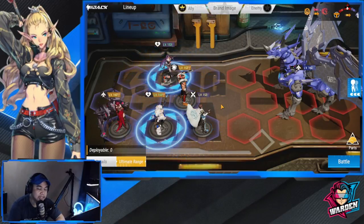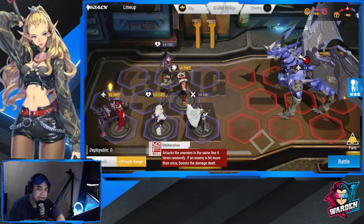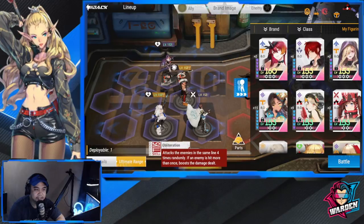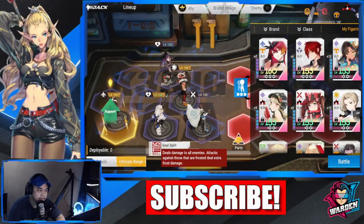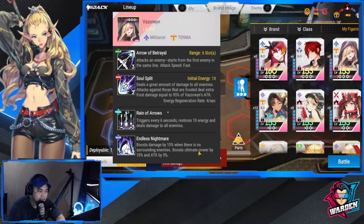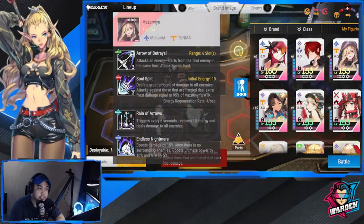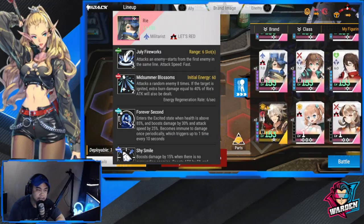Put someone in the middle whose defense is high, someone survivable that you can rely on to stay alive, because while they absorb all the damage the rest will be dealing damage. For your damage dealer, preferably you already have Zarola. Another substitute I can think of is Vazerwin, because Vazerwin has boosted damage when there is only one enemy left — which fits here since it's going to be only one enemy.